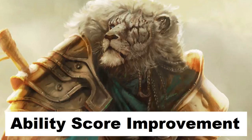Polearm Master is always good — glaives and halberds do loads of damage, and being able to use the other end to make a bonus action attack is really helpful. You also gain reach, and combining Polearm Master with Sentinel means enemies are really going to struggle. Savage Attacker is not one of my favorites — being able to reroll a damage die might get you higher, or it might get you lower. I don't really think you need to worry too much about it.